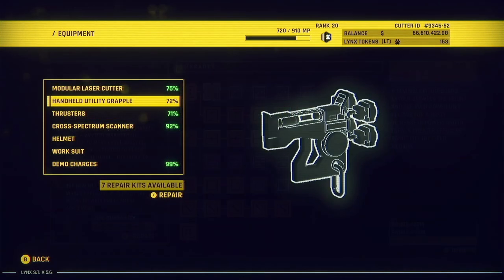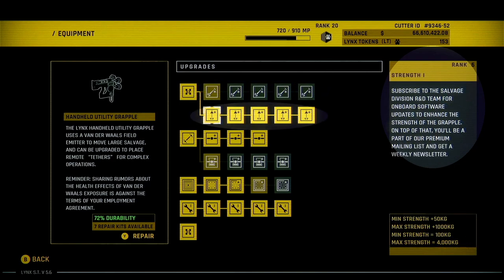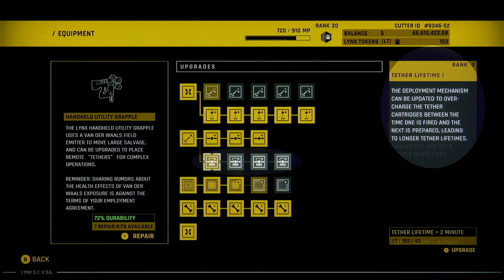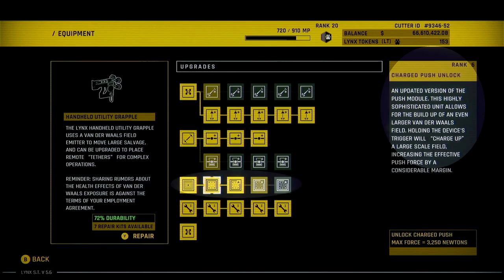Continuing down the list is the grapple. As with the cutter, I didn't find much use for the range upgrade, but the strength upgrade was very useful. It lets you apply more force so you can move larger objects, getting you more profit out of your grapple. For tether upgrades, I never had a problem with their lifetime — they tended to do the job often enough at the base lifetime — but there was always a use for more tethers. The final upgrade available for the grapple is the force push. It basically blasts whatever's in front of you towards whatever you're looking at. Upgrading this and charging it lets you push objects with a great deal of force. A lot of times this can let you conserve tethers, so picking this up is useful, but will depend a bit on your play style.